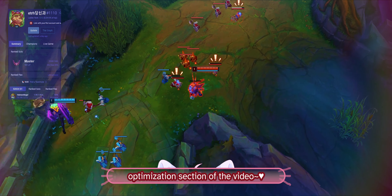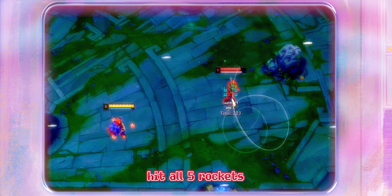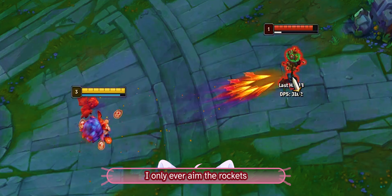The second way allows us to solo the Baron over the wall. First, put down the 3 small turrets near the blast cone, then hit the fruit to send the turrets into the Baron pit. Put down our empowered turret, and then W and E whenever possible.